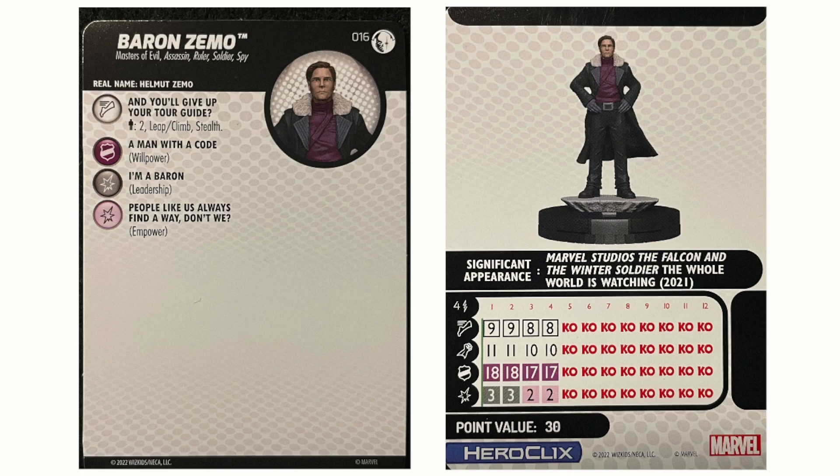First off, I really like the color of his shirt — the purple. That's partially the reason why I picked him. Baron Zemo, set number 16, is a common in the set. He has the keywords Masters of Evil, Assassin, Ruler, Soldier, Spy. Pretty good keywords in there. His real name is Helmut — Helmut Zemo.